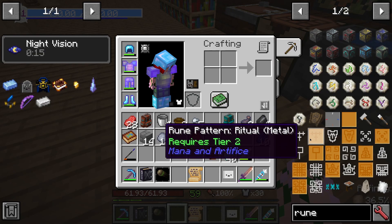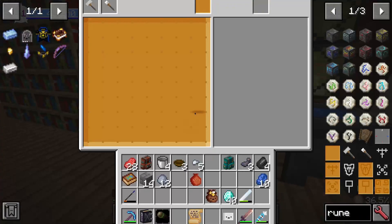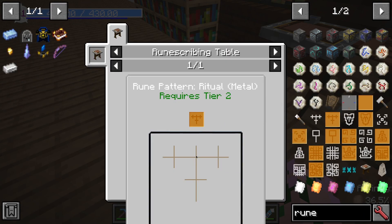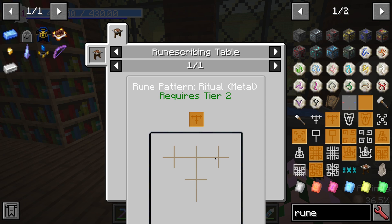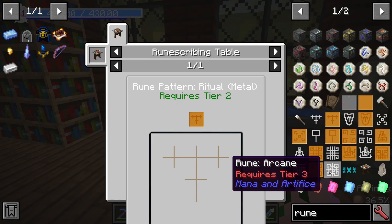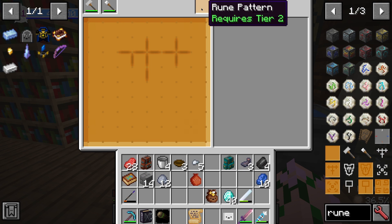I want to craft that rune plate, which has the recipe of a nightmare. Let's see if I can remember how this works. So... we get that set there, and that there, and that there, and that there, and then it's one more — here and here and here. And then it's like that. Oh shite, I messed it up.